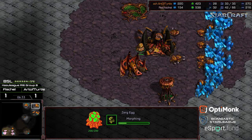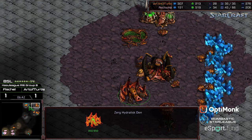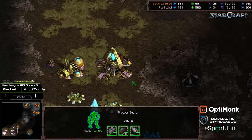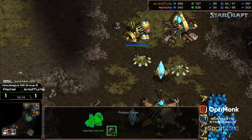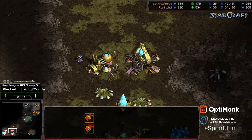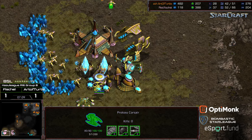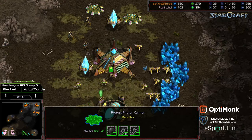Art of Turtle has the spire to produce scourge and keep the corsair count low. He has some scourge in production but otherwise wants to fold back to five hatch hydralisk. Plus one weapons is being researched. The first three zealots are starting to migrate out — no zealot leg speed yet and no plus one weapons yet either, keeping in mind the earlier disruptions to Fisheye's economy. The scourge fans out but doesn't find a corsair. Plus one weapons is being researched; the corsair is kind of holding things, with Fisheye playing a little greedy — relying on just the single corsair and single cannon.